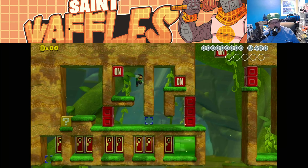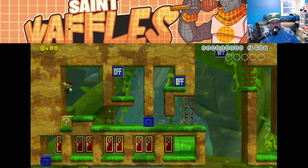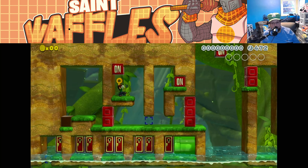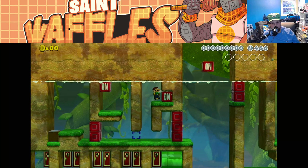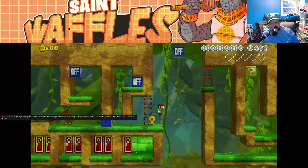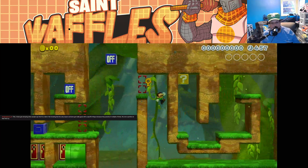Get that one. This one. What do we get up here — coin? Key. Got one key. Tomorrow they're announcing the new WoW expansion — super excited to find out about that.